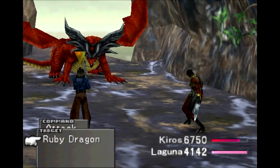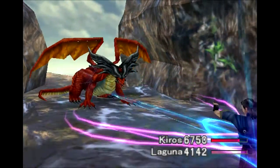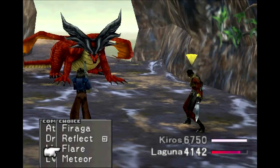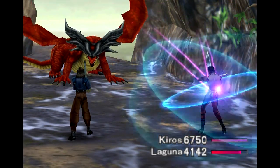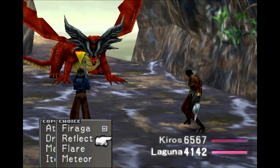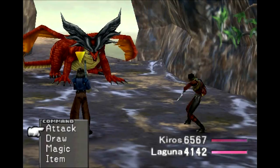He went up by 26 levels. Now he has Fireaga, Reflect, Flare, and what is this one here — it's Meteor! So I will be getting Flare and Meteor from the Ruby Dragon. I got all of the magic that I need — Flares and Meteors are acquired, along with pretty much everything else. Let's go ahead and switch back to Kiros and lower his level again.